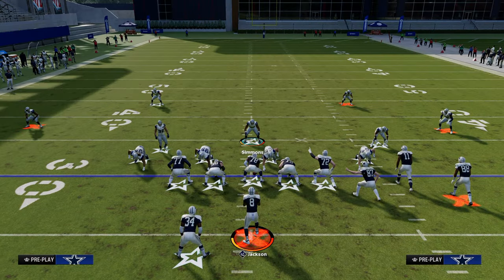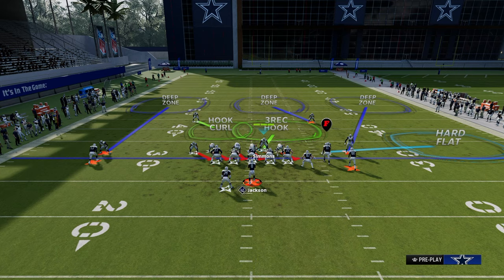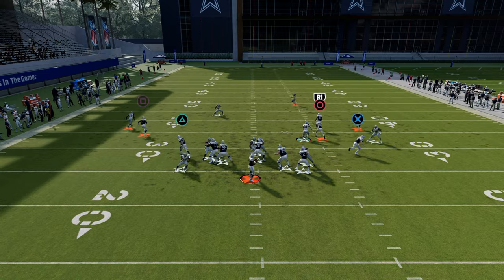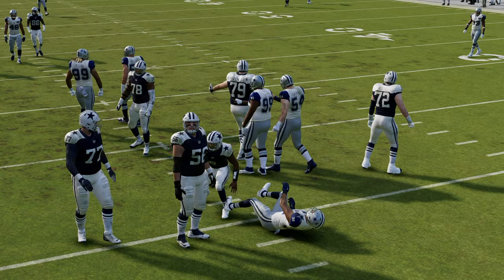Some of the best coverages behind this five-man pressure: take the safety on the left side, put him in a hook curl, and shade your coverage underneath. This is really good against a bunch formation because it takes away a lot of the quick throw. With match coverage turned on, you're going to get some really nice reroutes out of your defense.